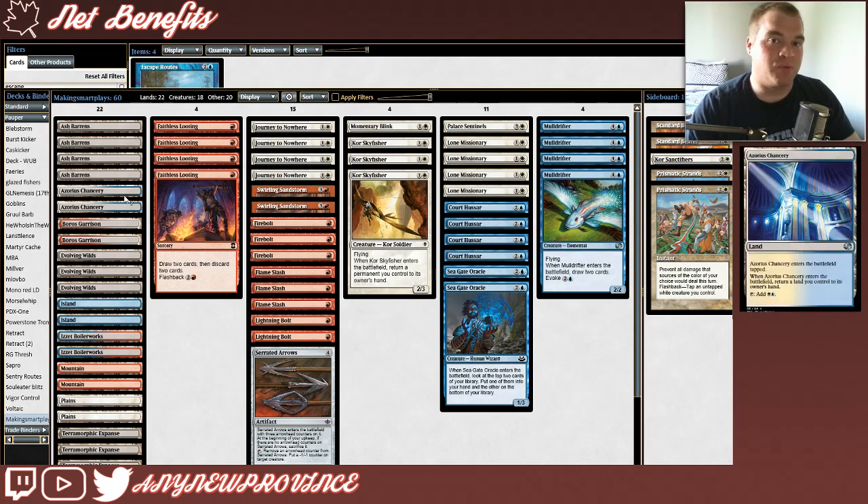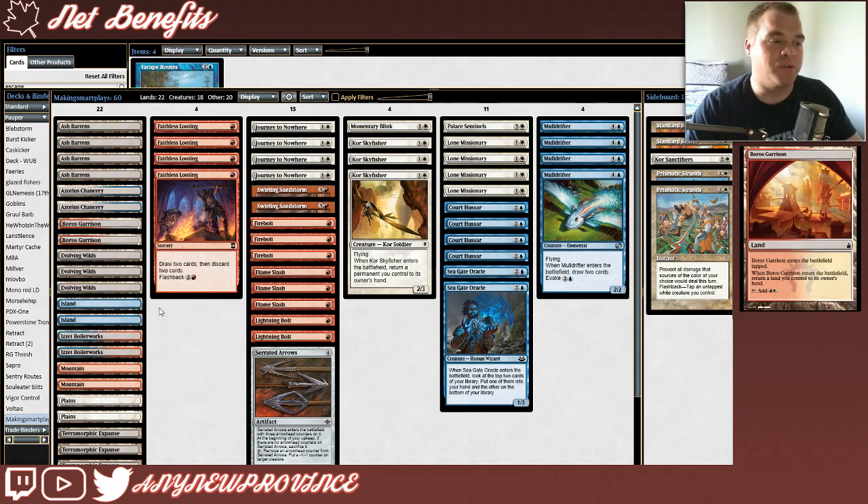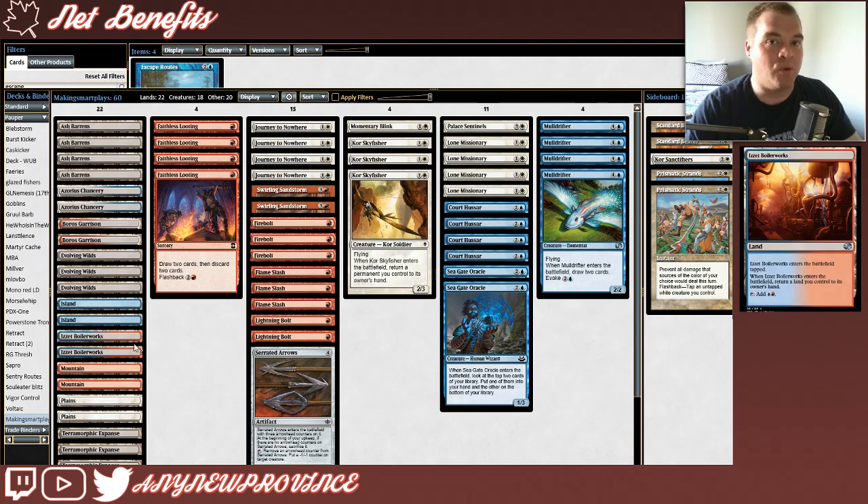Next, we have our Karoo lands. We're running six in total, which is a ton — I don't know that I've seen more than that in anything besides something like an Esper Familiars list. Each of them enters the battlefield tapped, and when they enter the battlefield, we have to return a land we control to our hand. When Azorius Chancery becomes untapped, you can add blue and white with it. You can add red and white with Boros Garrison, and you can add red and blue with Izzet Boilerworks.